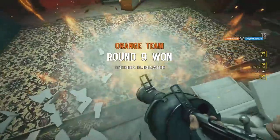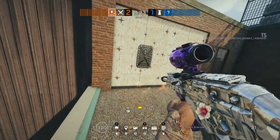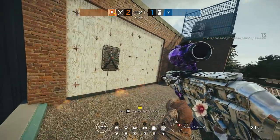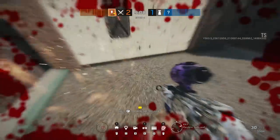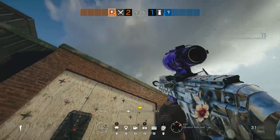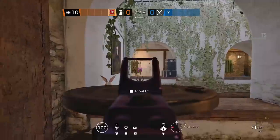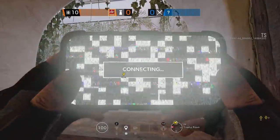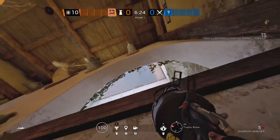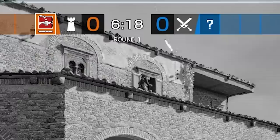This one was seen on Twitter first and has a ton of potential to delay the main breach attackers need to open when defending CCTV on Clubhouse. Even though it won't destroy hard breaches already placed, it will stop an attacker from placing the charge or entering the open wall at all. There are multiple spots to get creative with entry denial for Tachanka's new launcher, and I'll include two more awesome spots that Royal Penguin taught me — really looking forward to seeing what else we come up with.